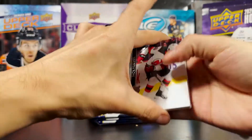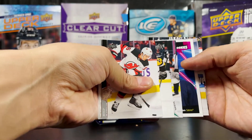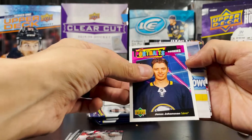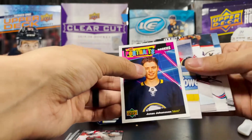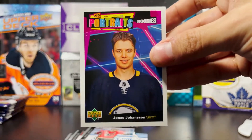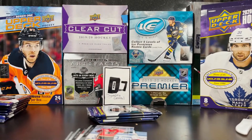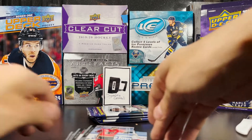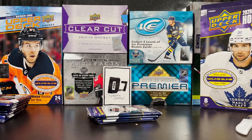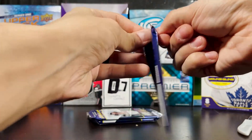UD Portraits rookie — Jonas Johansen. He's already been traded to the Colorado Avalanche in a trade for a sixth-round pick, so clearly Jonas Johansen is not well regarded so far in the NHL, coming in as basically a backstop for a backup position while Pavel Francouz comes back from injury.